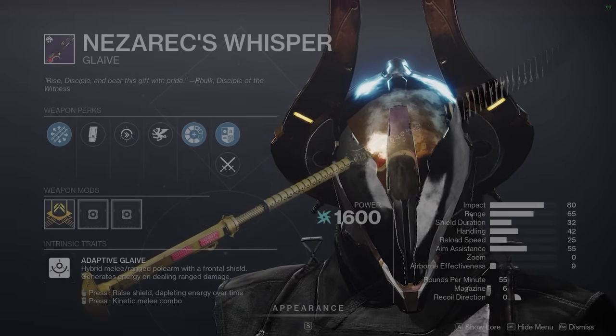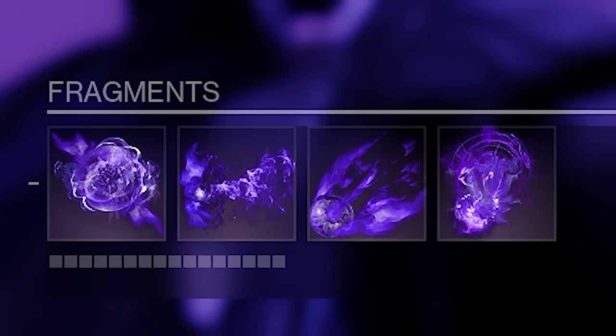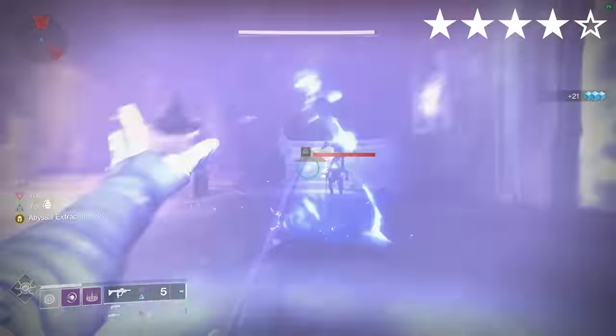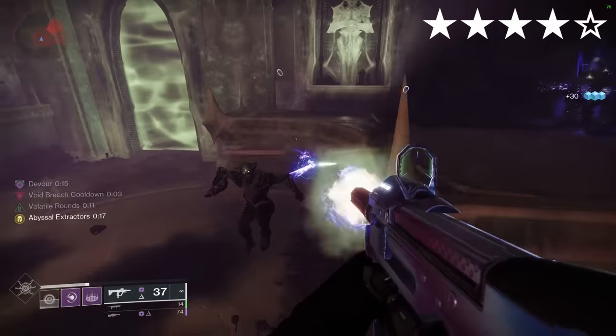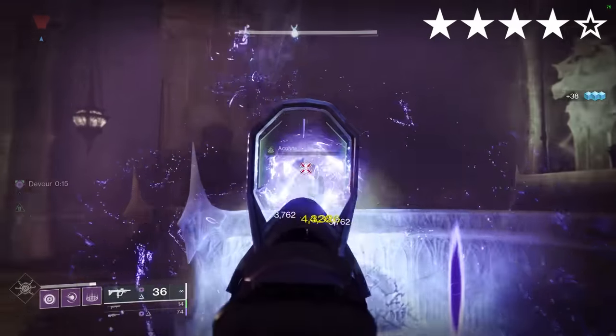Nezarec's Sin. Void. Aspects: Chaos Reach, Feed the Void. Fragments: Instability, Remnants, Undermining, Persistence. Make sure you're using a Void weapon to proc the increased ability regen from Nezarec's Sin. Having so many abilities all the time allows great ad clear and easy activation of Devour.